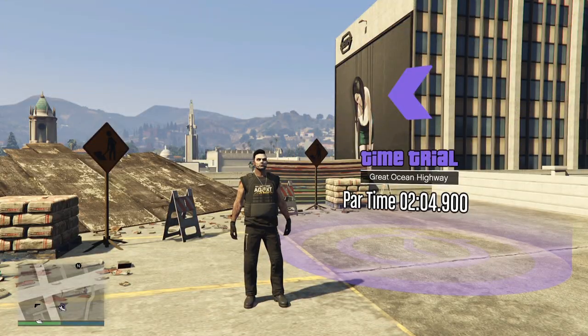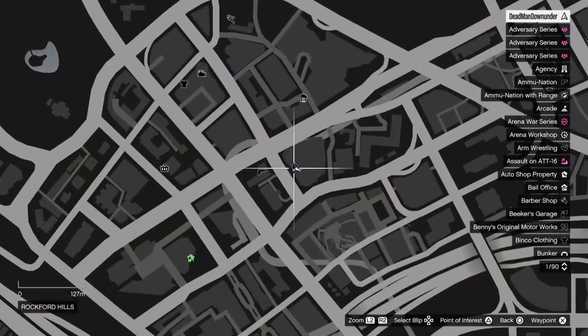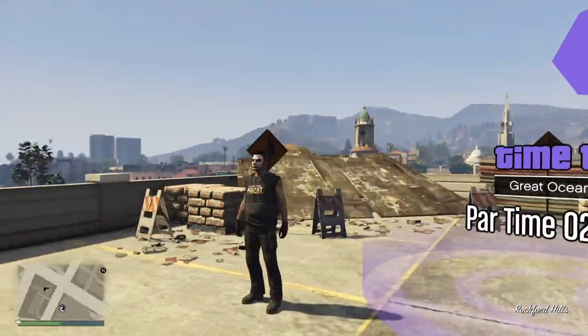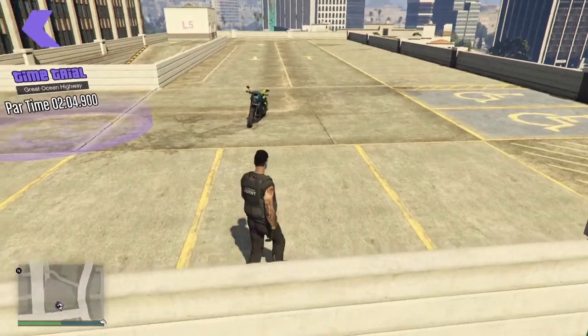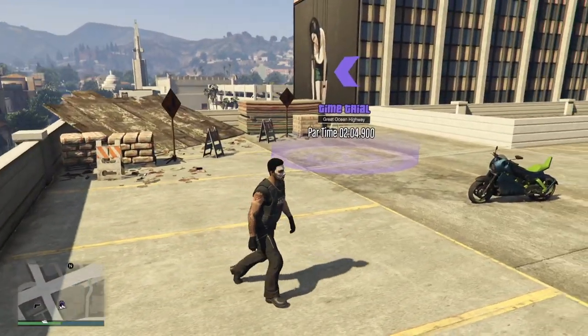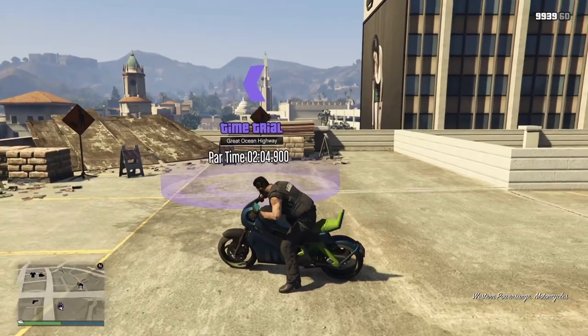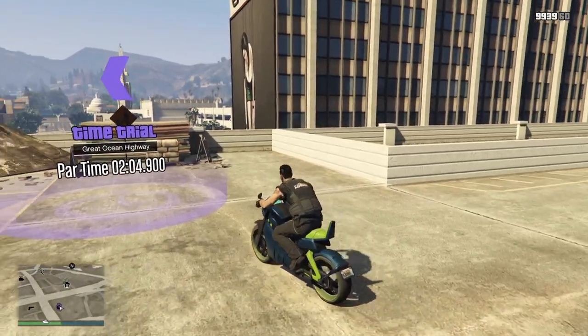Next we're going to do the regular time trial to get $100,000, it's located here — this is the Great Ocean Highway. It is on the top level of this car park here, so you will need to come up to the top level, so don't get confused there. Now if you're on PS5 or Xbox Series X and S, use the Hakuchu Drag with the HSW upgrades. However if you're on PC, Xbox One or PS4, I do recommend you use the Power Surge.